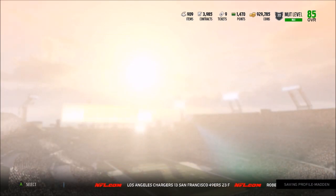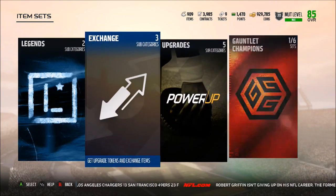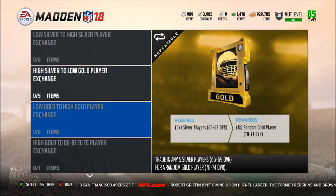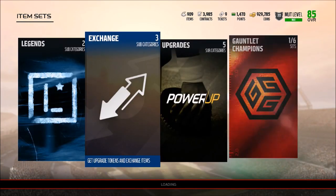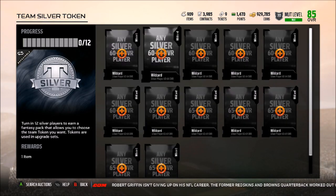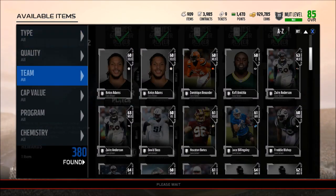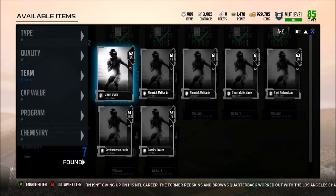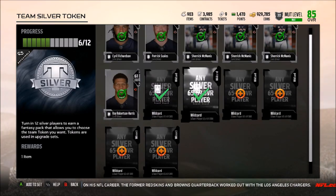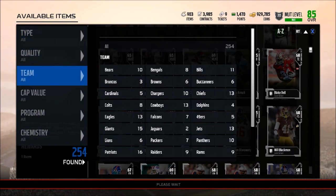For the upgrade set, you have to complete one set — it's optional which set you choose. You could do an upgrade set if you have silvers or golds lying around. The set I like to do every single day is the team silver in team tokens, because I'm going to be upgrading a ton of players this year. The good thing is you don't have to use it right now — you can keep the pack in your inventory and select it later to choose whatever team you have.